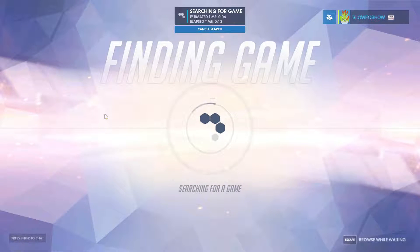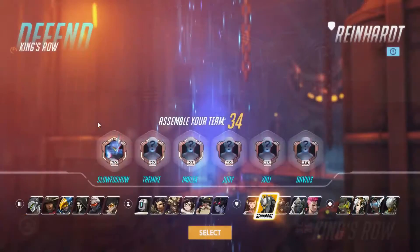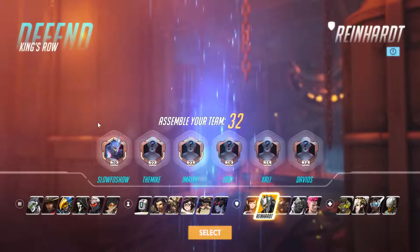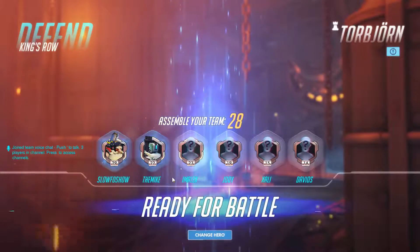I'll just be playing a round, so it's one attacking, one defending - see how I get on. We're going to start off with King's Row, London. Who should I pick? Normally I'll choose when I know what I'm doing. I'm going to start defending, so Torbjorn is my main guy for defending.